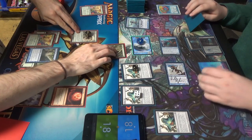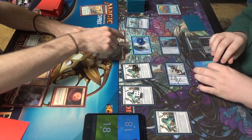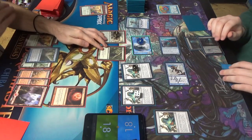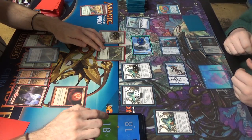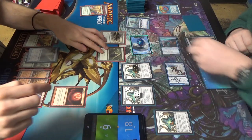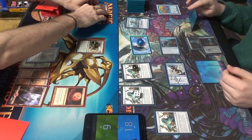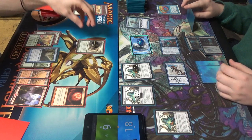Arbor Elf will block one of the elementals. Tarmogoyf will block another elemental. And that will leave six — twelve coming through. Two of them are dead. I'll go to six. You're dead. And now it's a 4/5.